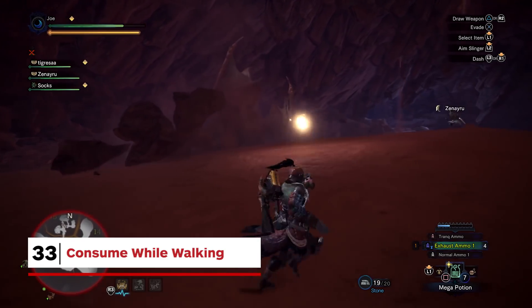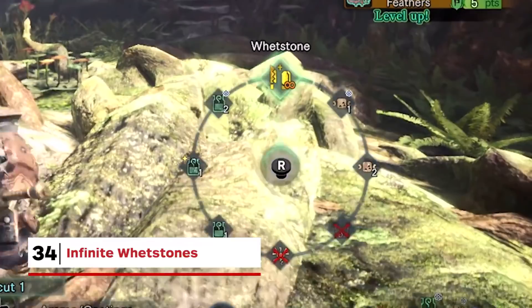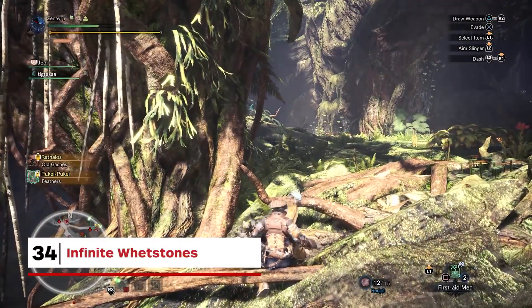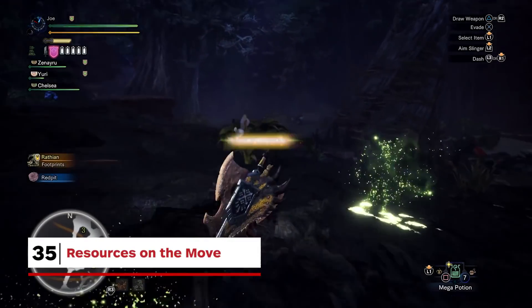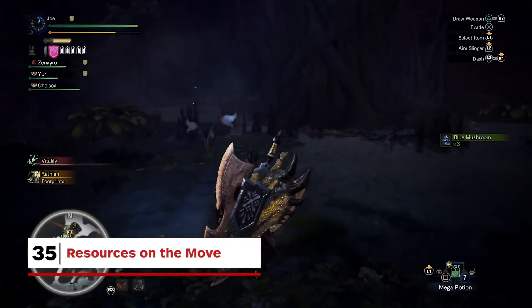Whetstones are the only item we've seen that require you to stand still. Speaking of whetstones, these are now available infinitely on your item bar — no more mining. You can also pick up resources on the move; to speed up the hunting process and make gathering less of a chore, picking up most resources is significantly quicker.